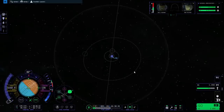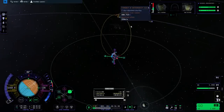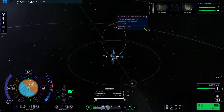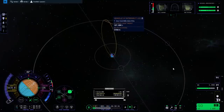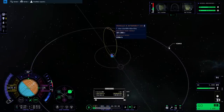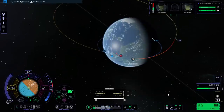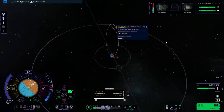Delta-V-wise, we certainly can't do the moon right now. I'm not understanding how this could not be an encounter, but it's not really showing me an encounter. 167 kilometers should surely show some encounter, right? It's weird.